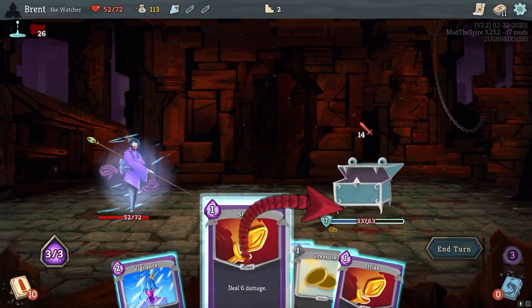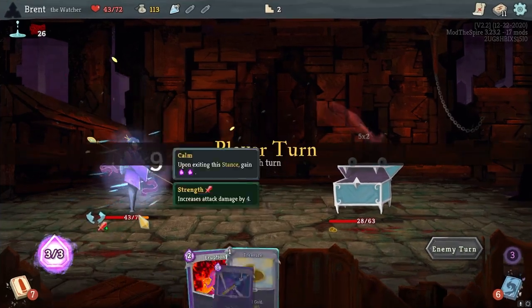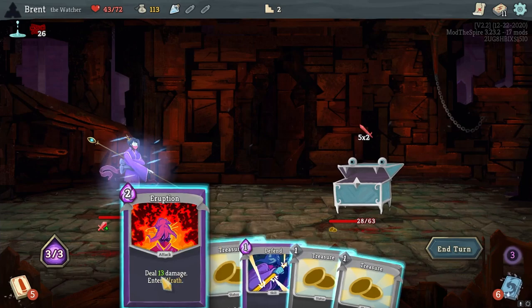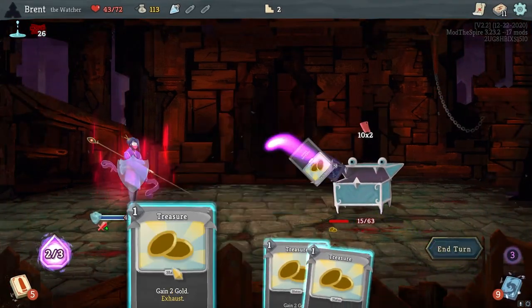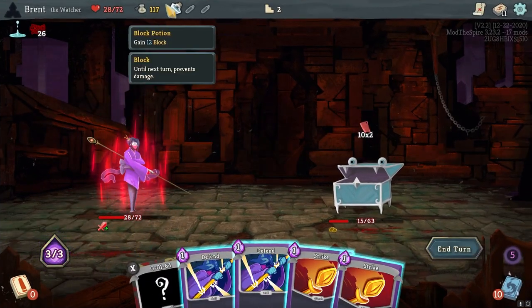Double strike. Defend here. Why do we get four strength? I'm not saddened by it. I need an eruption. I need to get some more of this gold out. I should have taken the block potion actually — that would have been smart. Block.